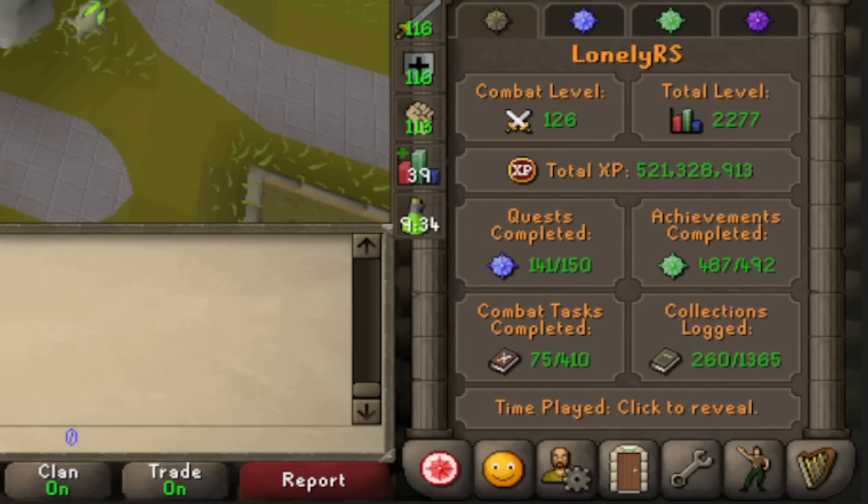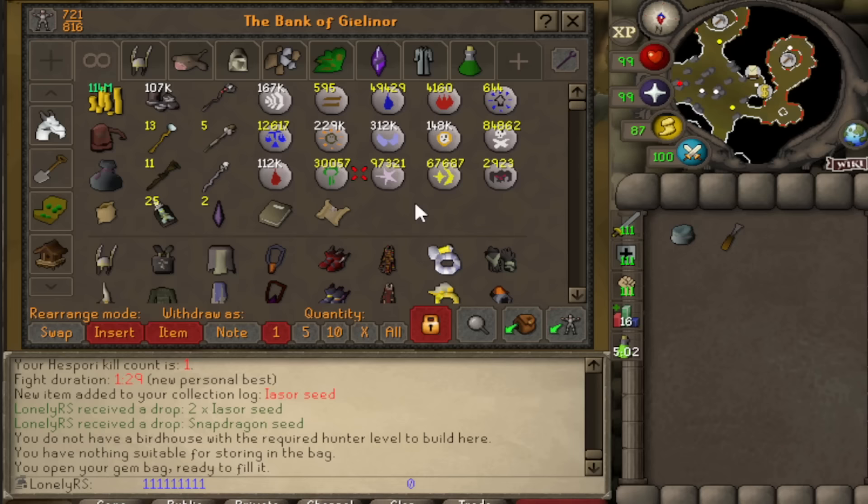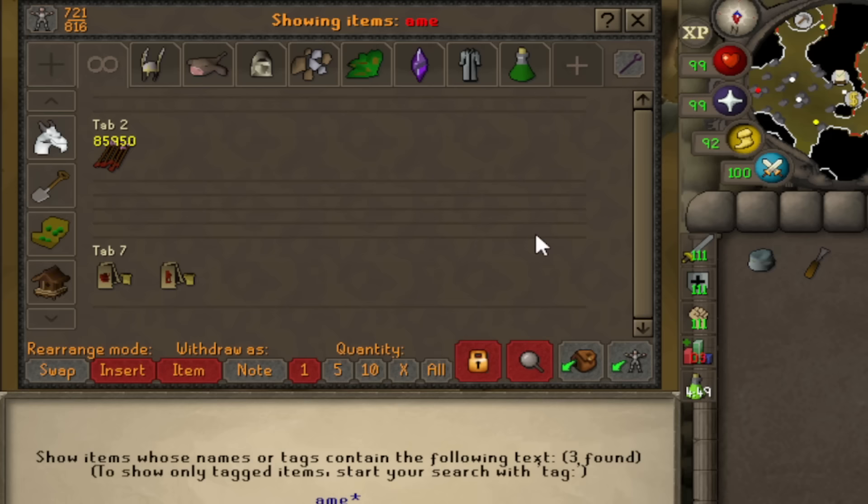We're starting this one off at 259 unique collection log slots filled, which thanks to that last clip has already been pushed up to 260. I'm always trying to find something to AFK in my downtime, and that activity on this account right now is going to be Amethyst. I've been here before on this account — in fact I have 86,000 Amethyst arrows from when I was hoping to get a Tbow. Surprise, recurring theme on my accounts, I didn't get it. But Amethyst darts exist in the game now, so I figured I'd come back here to try and get some better ammunition for my blowpipe.